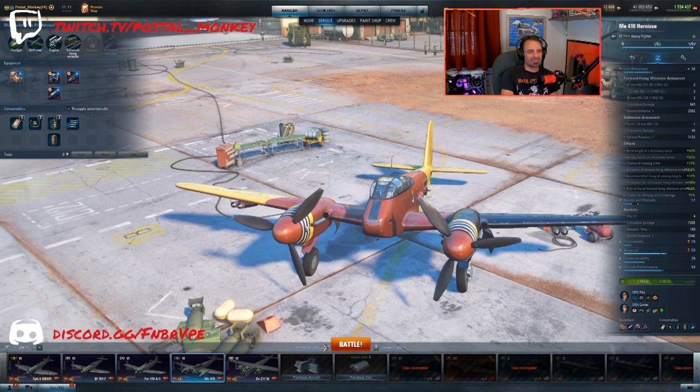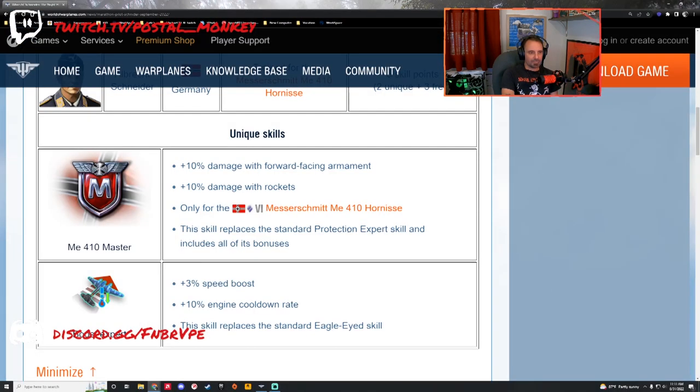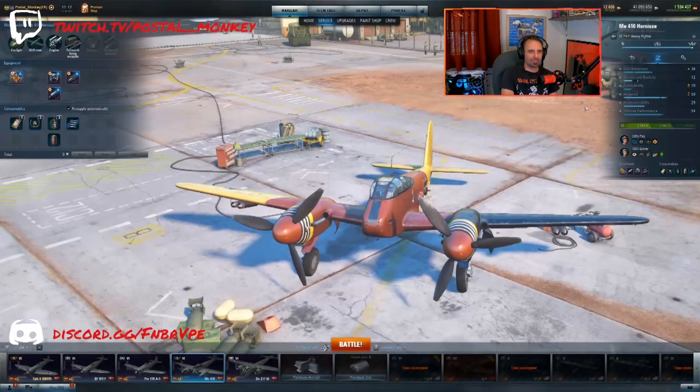The thing is, I don't have any equipment that's going to be buffing my survivability, so I'm actually losing out on that aspect of it. But it just kind of is what it is. The other item you get is Boost Expert. This is going to replace the Eagle Eye skill. Eagle Eye typically gives you 10% more view range — range at which enemy aircraft are detected is increased by 10%.